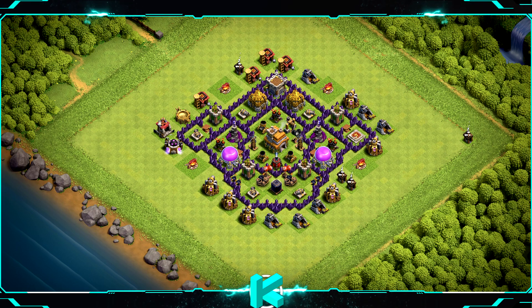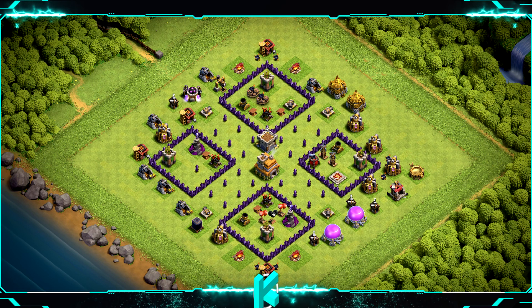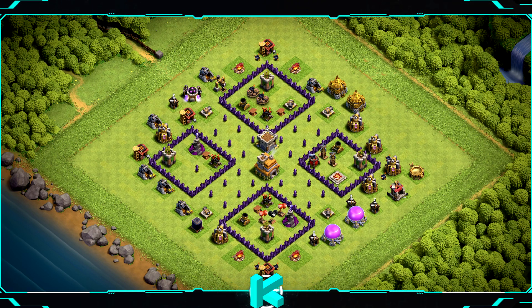Base number 7 defends well against dragons and balloons, and the base works for anything you would like. Base number 6 is a layout for wars, clan war league, or trophies. Base number 5 is a violent base layout that works well as a war, clan war league, and trophy base.